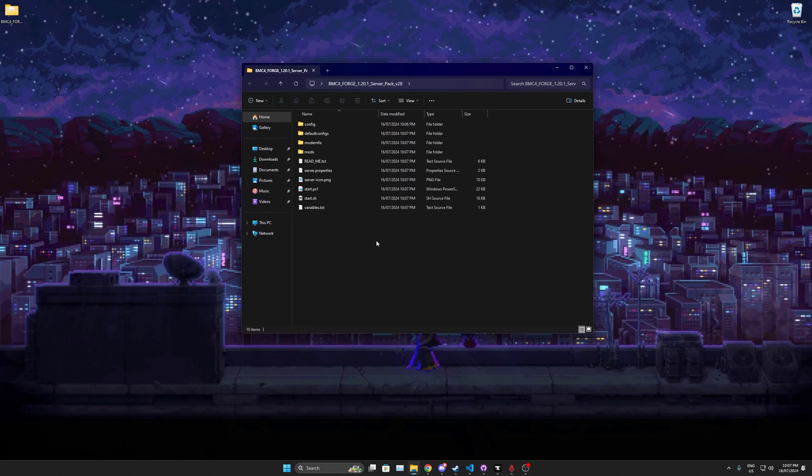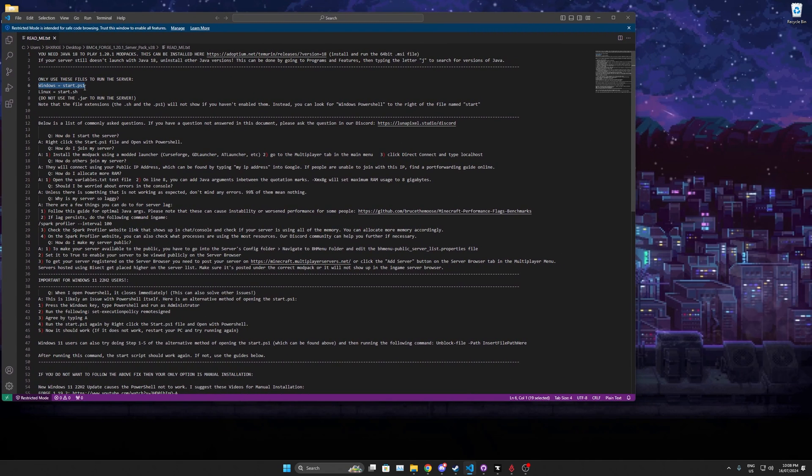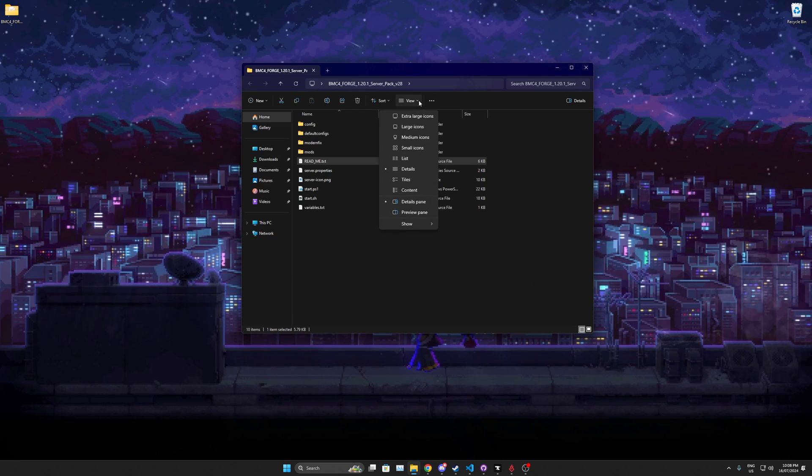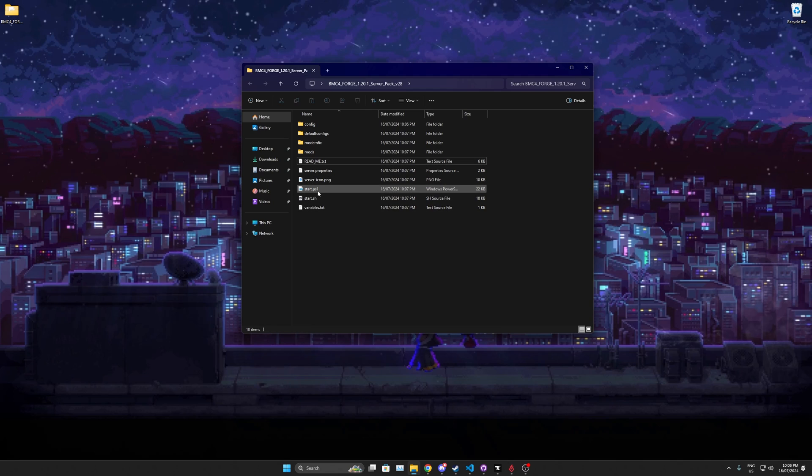Starting from scratch, there are going to be issues you'll probably run into and I'll show you how to fix them the easy way. Always open the readme first. If you're on Windows, open the start.ps1 file. If you're on Linux, open the start.sh file. Do not use the .jar server file if there is one. These extensions might not show on Windows, so you may need to go to View, Show, then File Name Extensions to enable them.